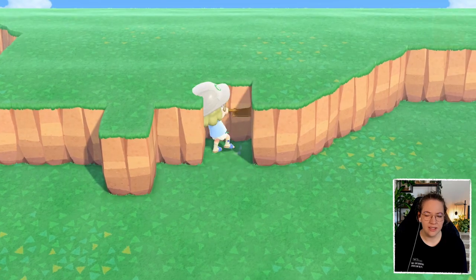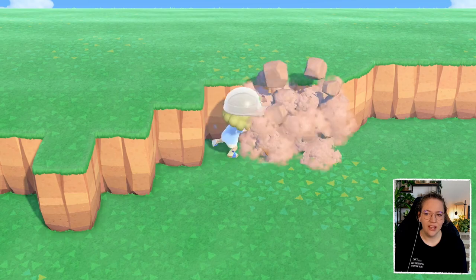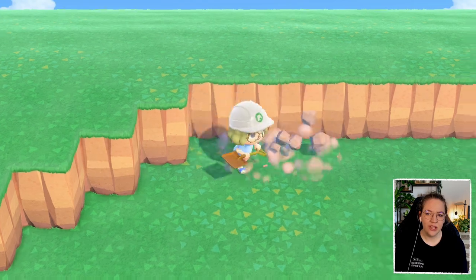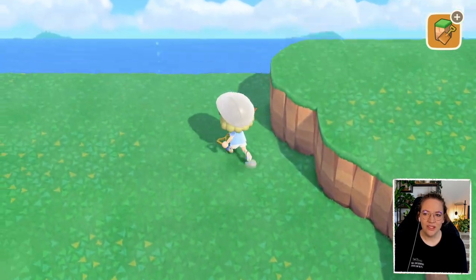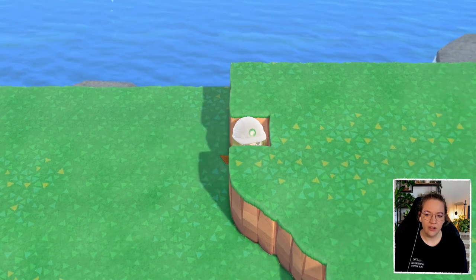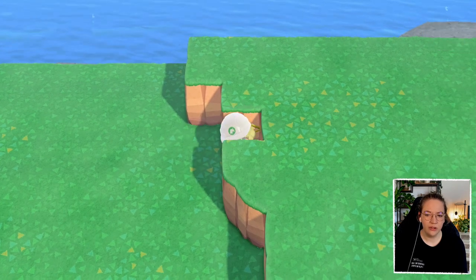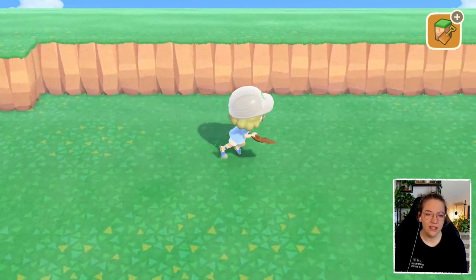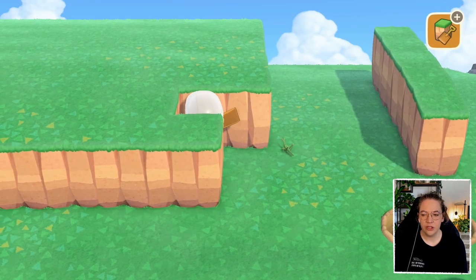For round cliffs - if you've got a three-tile rounded cliff, always hit the middle because it removes the sides as well. This is one tile, second tile, third tile - I'd recommend hitting the third one and then it already removes the rounded part. Removing rounded cliffs is like fun because it removes two in one. I also like to go around removing the curved cliffs first when I flatten because it's so much fun.